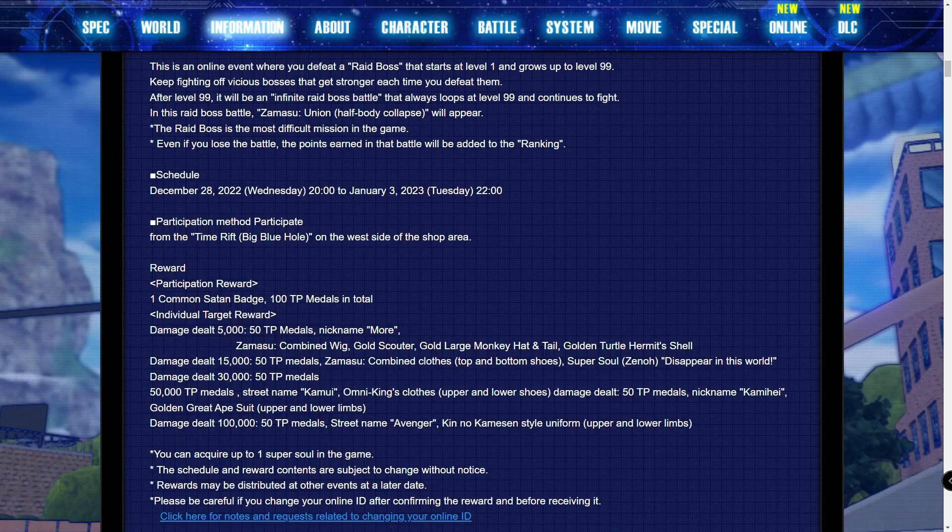At 50k damage you'll be getting another 50 TP medals, Zeno's outfit upper and lower parts, a nickname, and the golden great ape suit upper and lower parts. So at just 50k damage you are getting the golden great ape outfit, Zeno's outfit, Merged Zamasu's outfit, Zamasu's wig, the gold monkey hat and tail, the gold scouter, the gold turtle hermit shell, and a super soul from Zeno. That is absolutely insane how much stuff is truly in this raid.